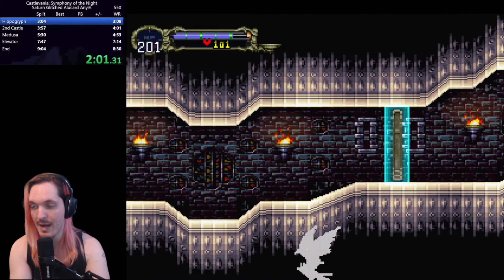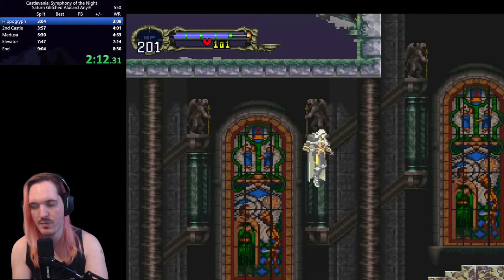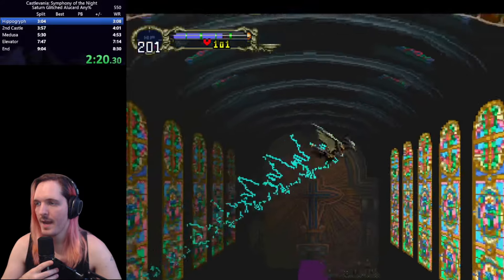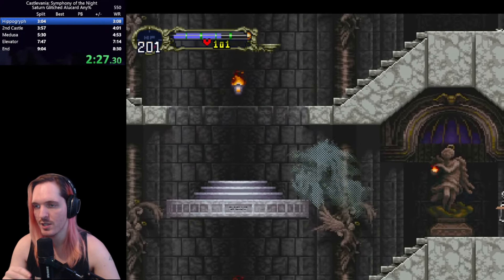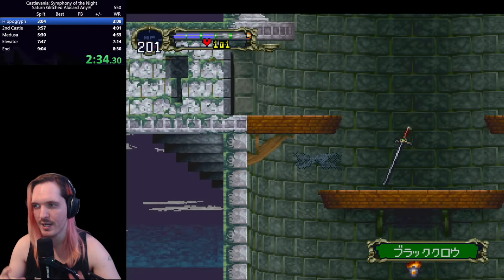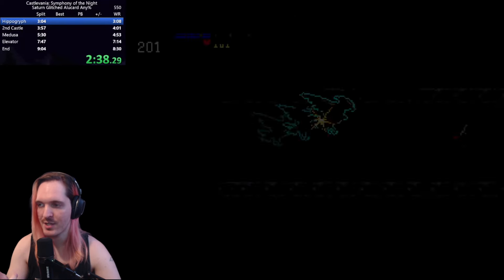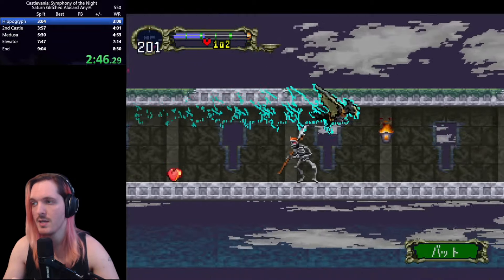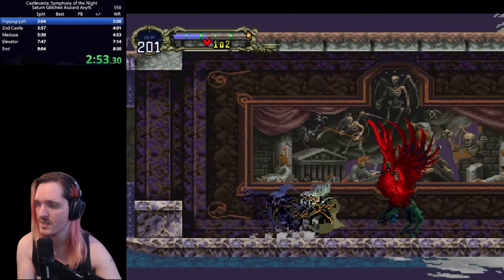Here's something very funny you can do — you can clip out of bounds using those blue doors in the Saturn version because it gives you control of the player before the door actually closes. You can buffer a walk into a jump to land on the door as it closes on top of you. From here, we're utilizing the very specific way the wing smash has been changed between the Saturn and PlayStation versions. In the Saturn version, the wing smash is just infinite — when you do the wing smash input once, it just keeps going forever.